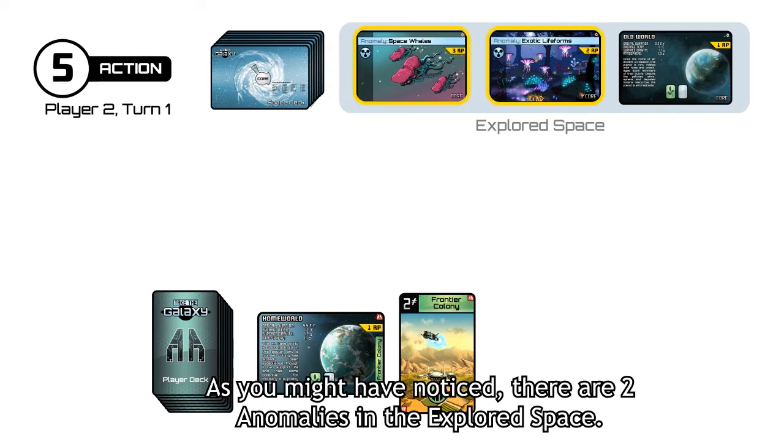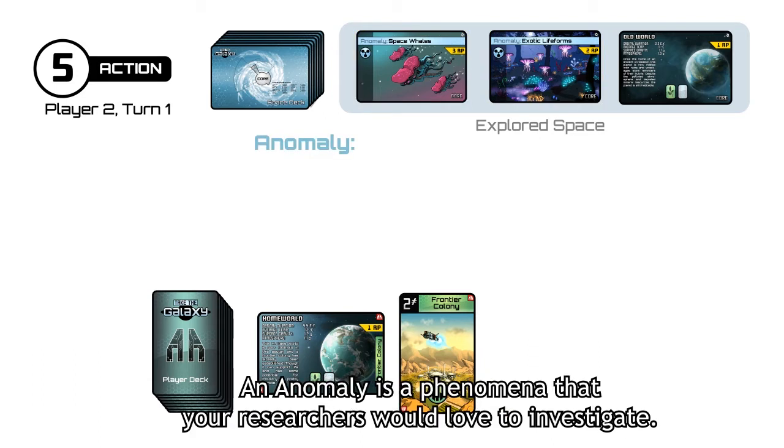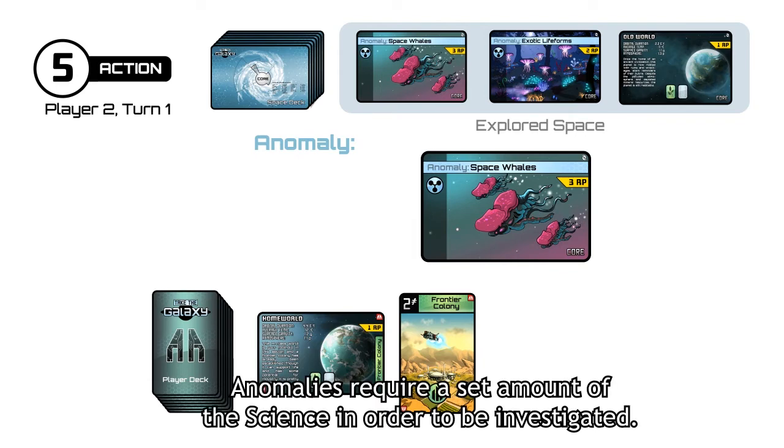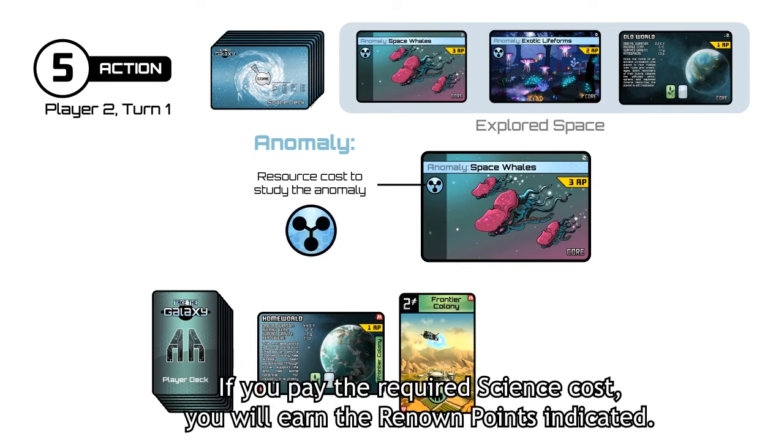As you might have noticed, there are two anomalies in explored space. An anomaly is a phenomenon that your researchers would love to investigate. Anomalies require a set amount of science in order to be investigated. If you pay the required science cost, you will earn the renown points indicated.